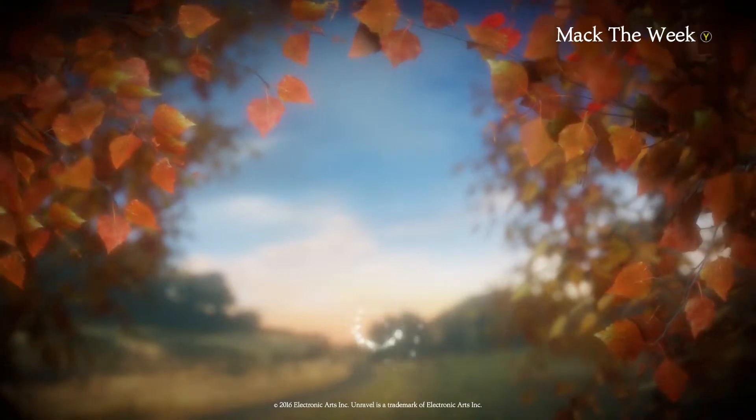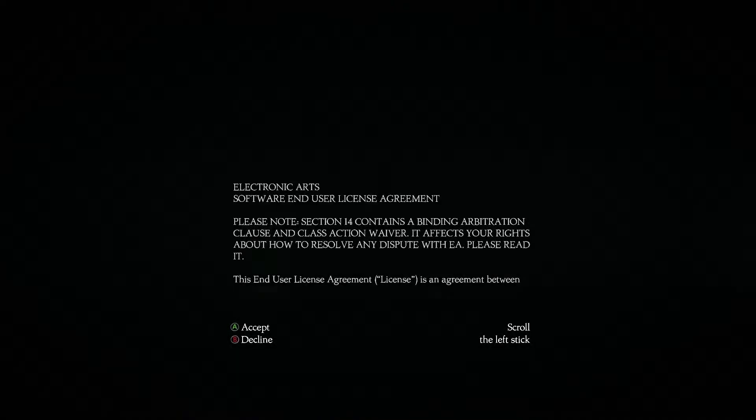Hey everybody and welcome to Unravel. This is a game that was released today by EA, made by Coldwood. This game looks really, really cool. It's like Limbo — if you guys remember Limbo for the 360 and Steam, it's one of those sort of games. It's visually beautiful and you literally just watch it and look at it in awe and wonder.